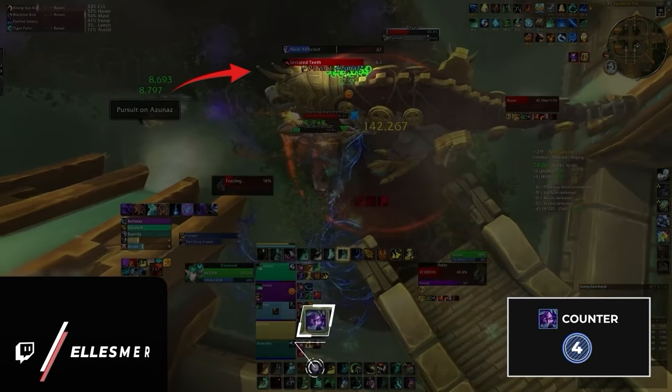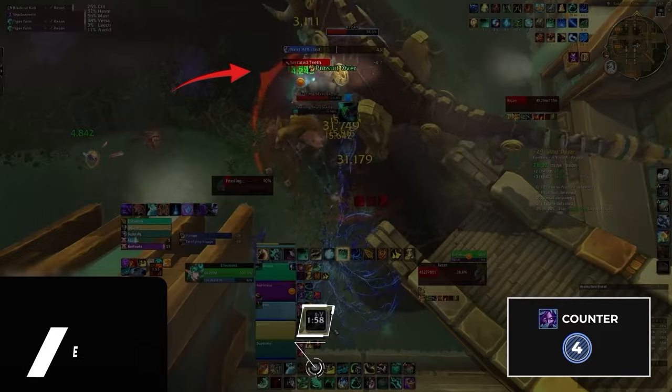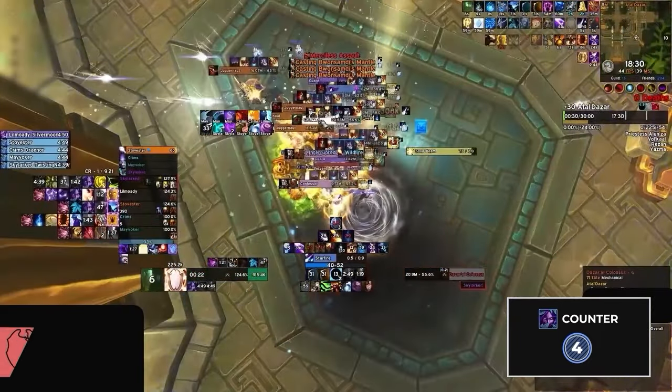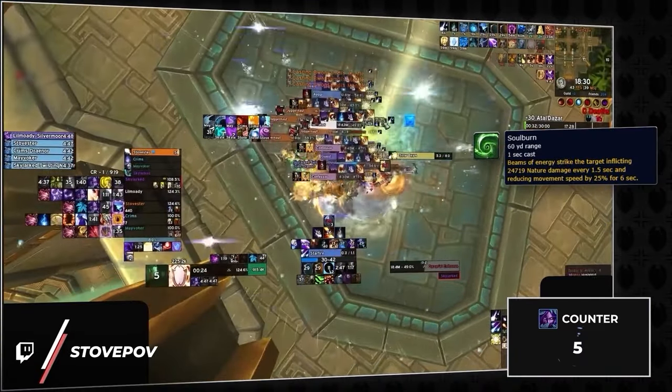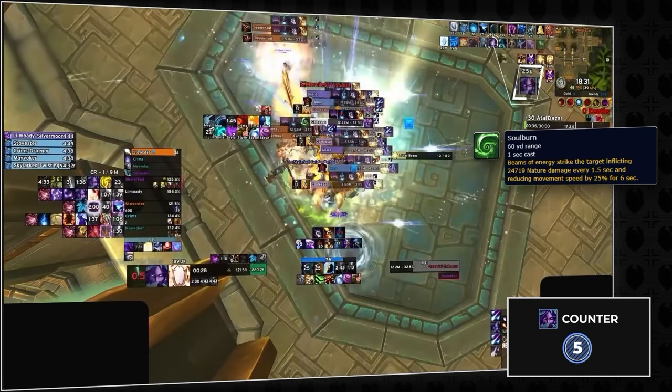But what many people don't know is that pursuit can be cancelled by anyone pressing shadow meld, regardless of whether they are the target being chased. Another major ability worth melding is the soul burn ability from the colossus mobs on the south side of the dungeon. This channeled spell hits incredibly hard, but a quick meld will instantly cancel it and put the ability on cooldown.